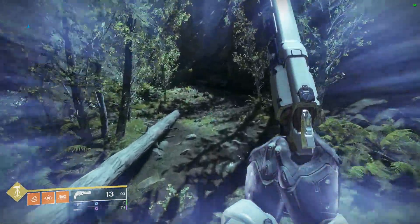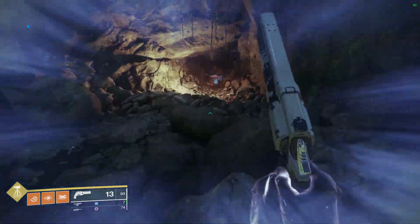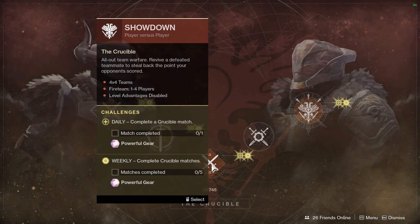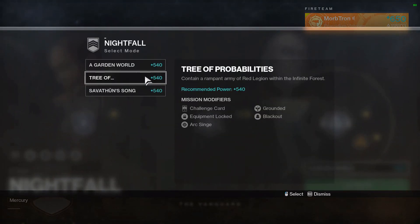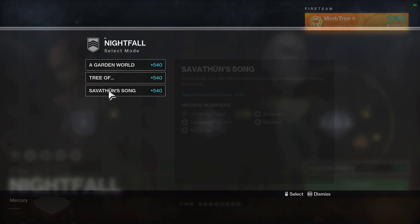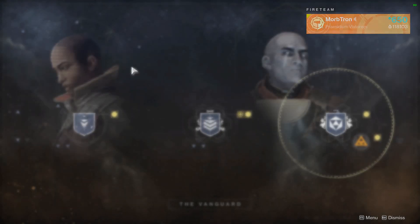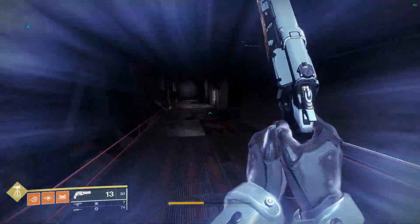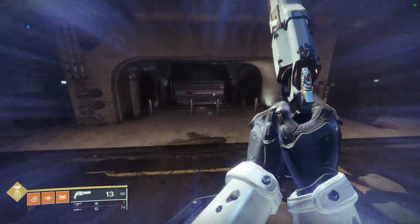In this area, you go through some trees, go through some other shenanigans, and then all of a sudden there's an orange glowy cave — I believe this is where Niobe Labs is. Before we get into that though, other things of note this week: we have Showdown in the Crucible. For the Nightfalls, we have Garden World, Tree of Probabilities, and Savathun's Song — no new year-two weapons from any of these. Savathun's Song is an auto rifle, Tree of Probabilities is a DFA hand cannon, and Garden World is a ship. Back to Niobe Labs — here we go, I believe this has to be it. There's no other explanation for this thing.